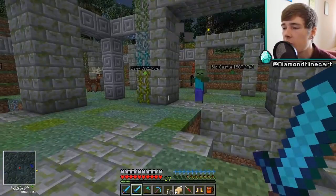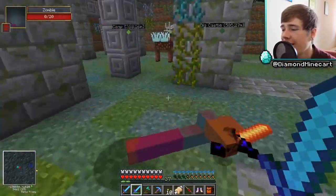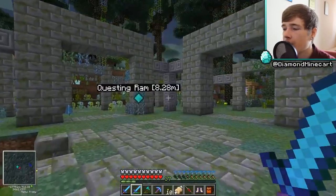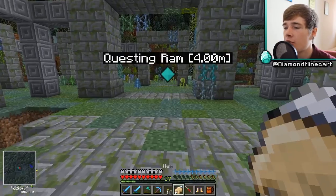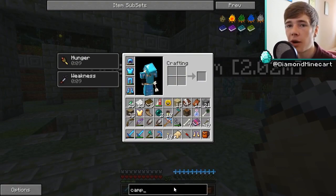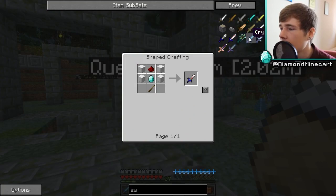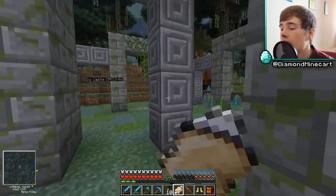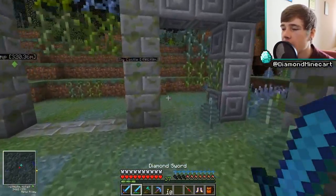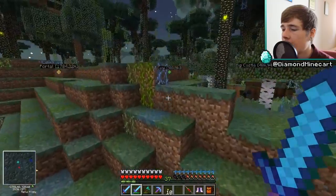What are you holding there? A blaze sword, I think. Anyway, what we need to do is explore more of the More Swords mod to get some cool swords and armors — we've got some serious swords here. I need to get back to the Eternal Frost — that's what it's called. I need to get back to my portal, which is too far away. Let's go back to camp and grab our stuff.